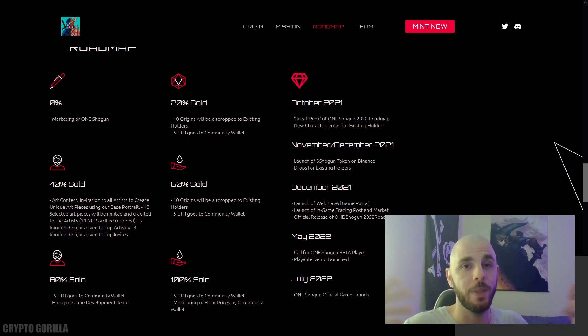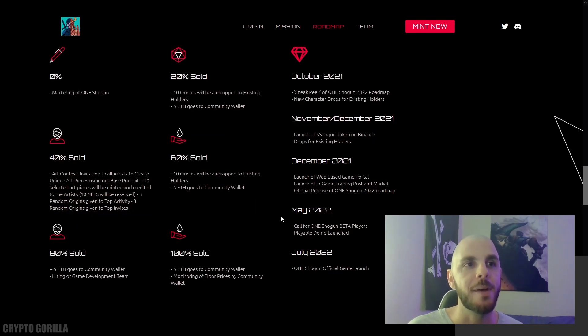They really take pride in their roadmap. Everything on the left is the typical giveaways, which in my opinion should not be in a roadmap. On the right side is the stuff you're actually going to care about. They claim they're going to launch their Shogun token on Binance in November or December. In December they're going to launch a web-based game portal and an in-game trading post and market. Finally in May of 2022, Shogun holders are going to be able to play the beta with a playable demo, and then in summer of 2022 they're going to be launching their official game.